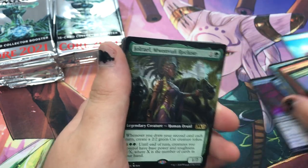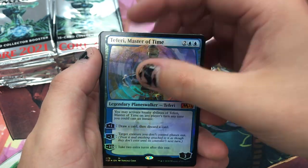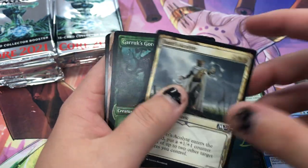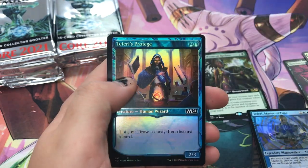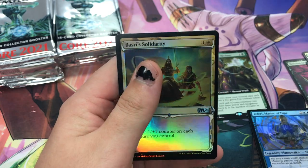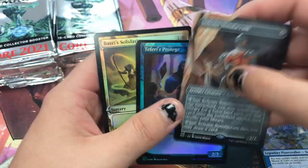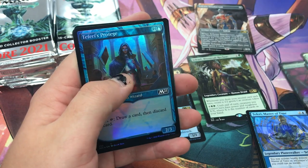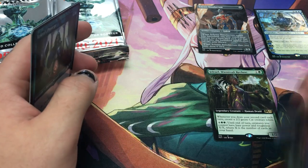A terrible full-art rare. Foil Thieves Guild, foil Tutelage Fairy — so we're already doing good. You get an Altar thing, another Altar, Solemn Altar art, art foil. I don't know — I guess the fairy was mythic but I thought it was a green mythic, so that was weird.